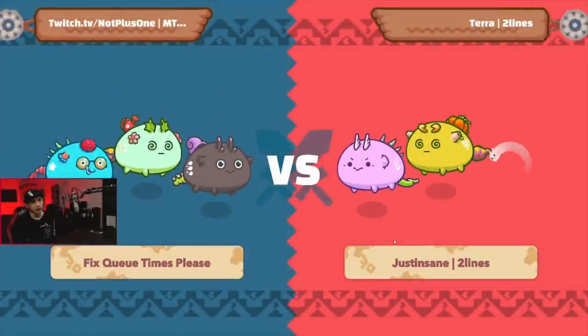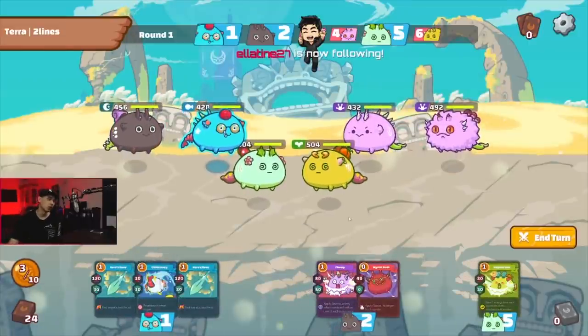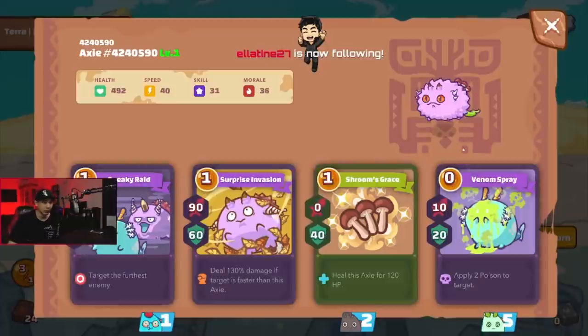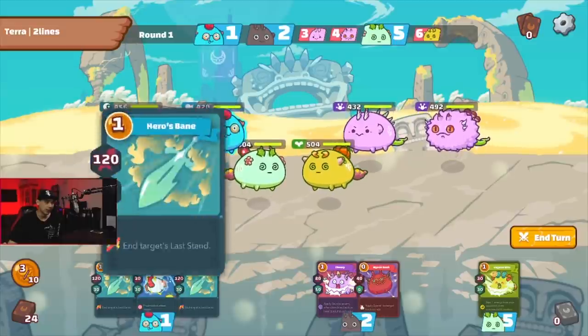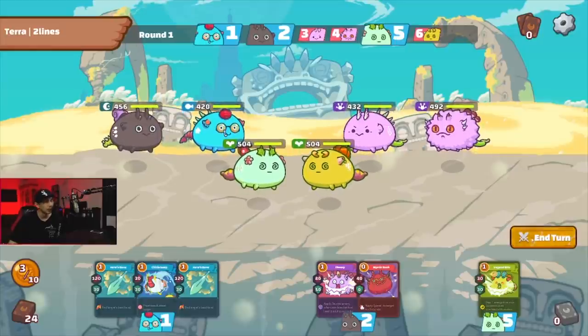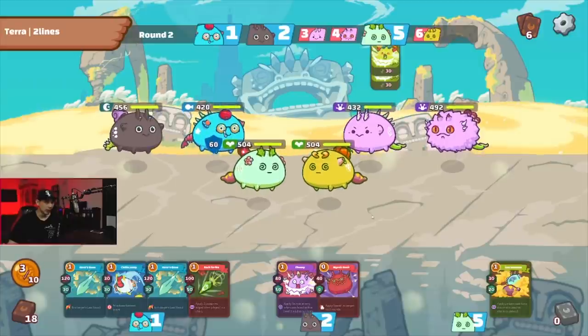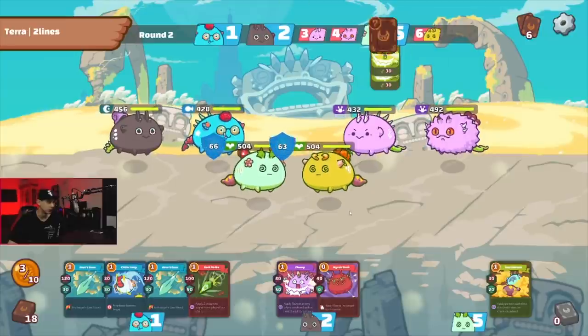It really depends on the teams you fight. Fighting a poison team like this is pretty much already a loss because it's so hard for a Shrimp Garish team to beat a poison team. The win condition here is getting a 1v1 against their key Axie. You can't easily jump him unless you do a double jump, so you need to save up double Shrimps and go in. If I can get a double Serious Bite off this round, it'll be a much better win condition.